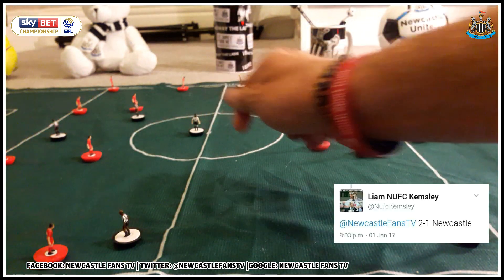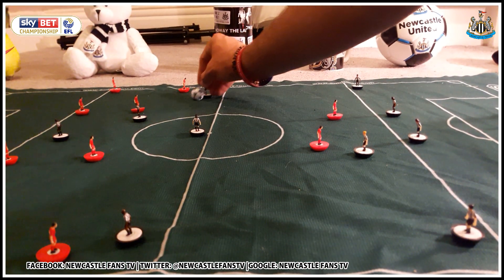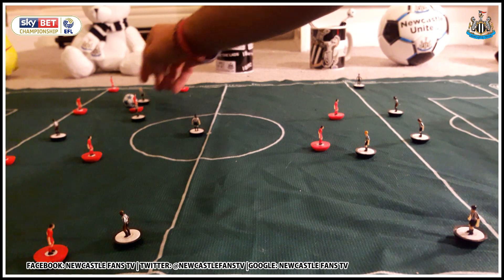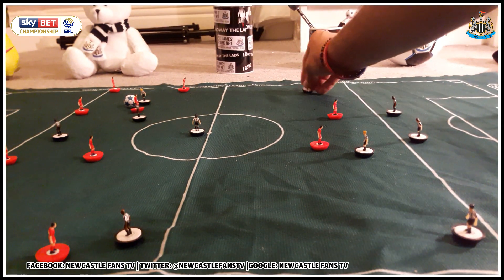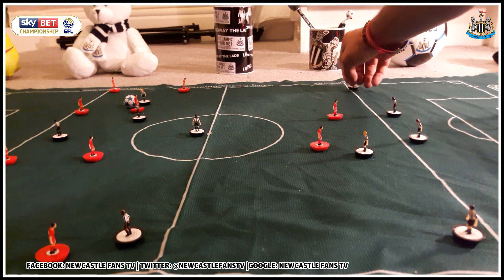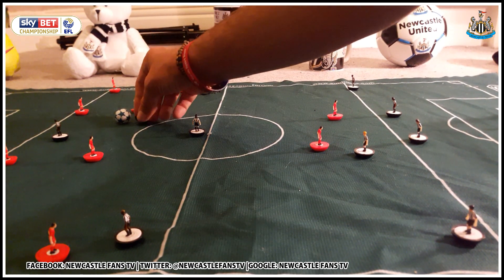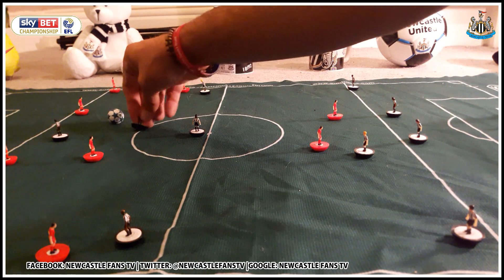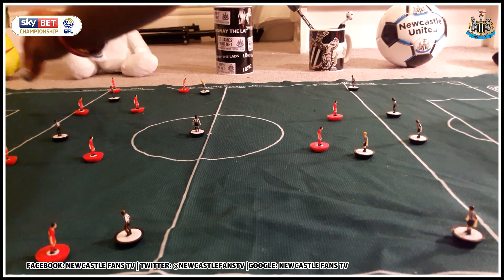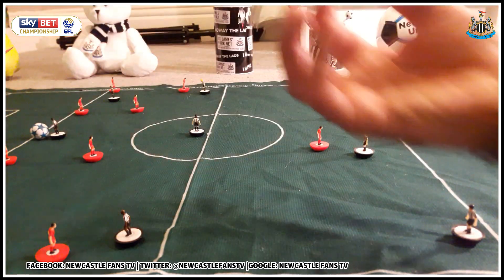On the other wing, Ritchie likes to come inside and hover in around the box so we don't need to worry too much there. That's why Anita needs to get on his bike on the overlap. Diame needs to see a lot of the ball - when he played against Birmingham he ran in behind and crossed for Gayle's headed goal. Gayle needs service - he's bang on fire. We all want to see Mitrovic, but Gayle is the man right now.